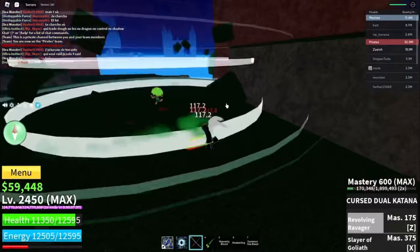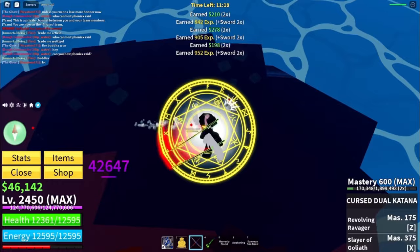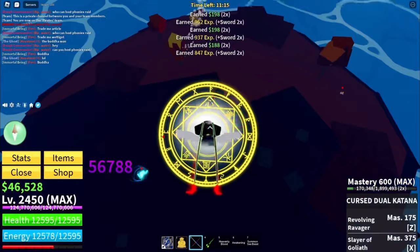The sixth tip is gonna be the best way to solo raids, which is with the Buddha fruit. Like I said with the leveling up tip, when you have the Buddha fruit you can hit NPCs without even being close to them, which is really useful for raids since you're being nonstop attacked by NPCs.